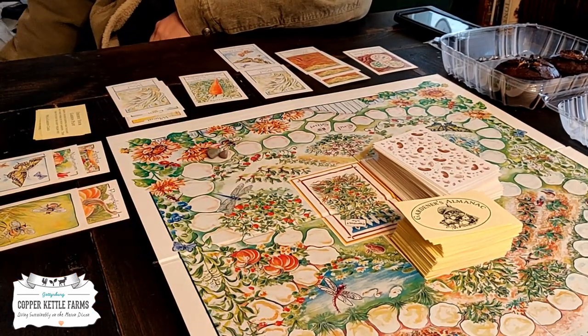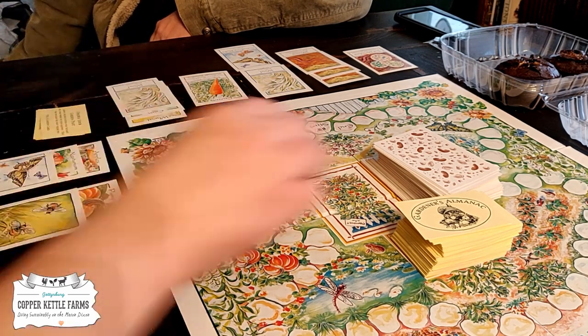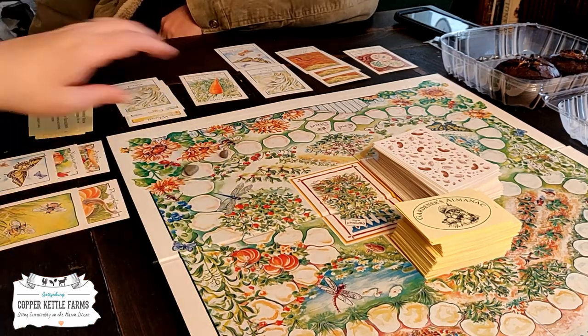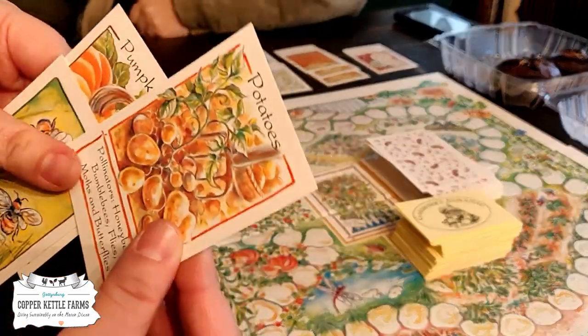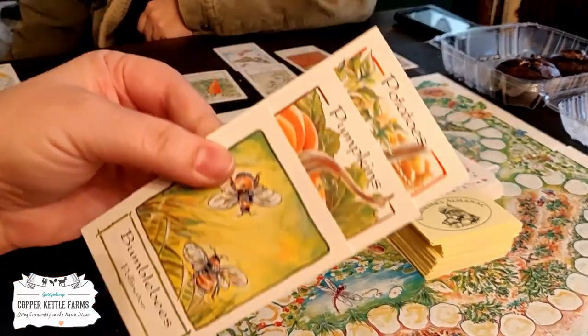My turn. Careful crop rotation has kept pests from becoming a problem. Pick a garden card. And I picked potatoes, which are pollinated by bumblebees, so I can add it to this to make it a full set. So now these are all worth two points each.